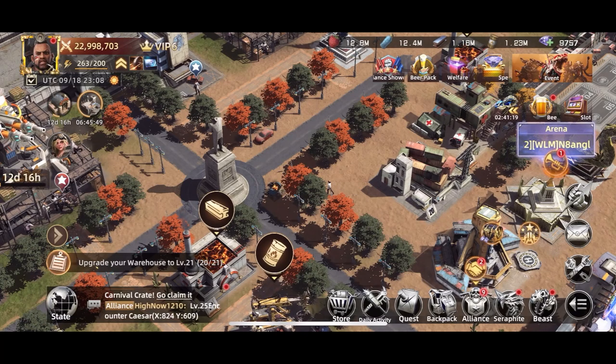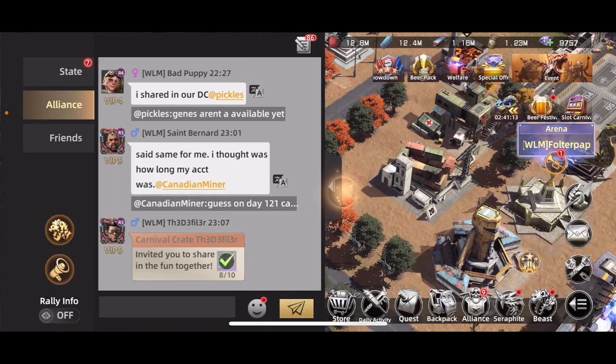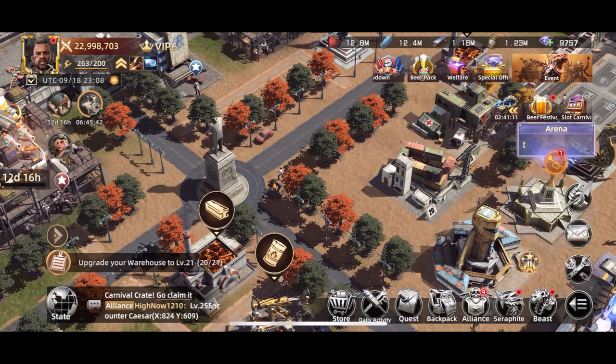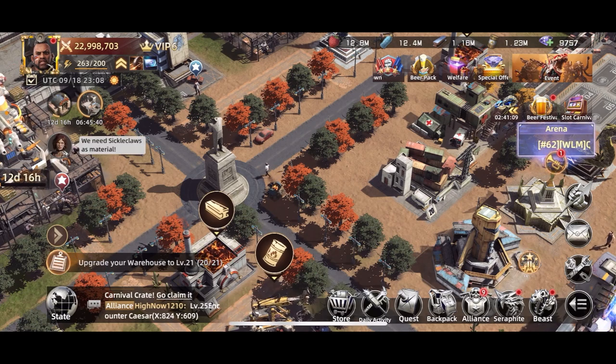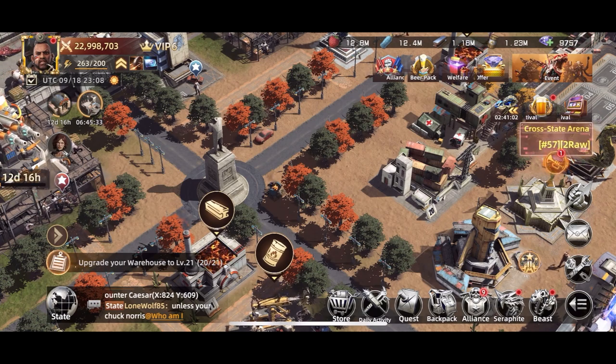So there are lots of different ways to get those books. I highly recommend working on those beast abilities — they can really turn the tide in a battle very easily.